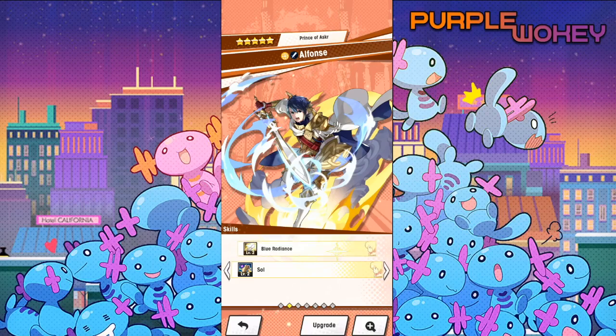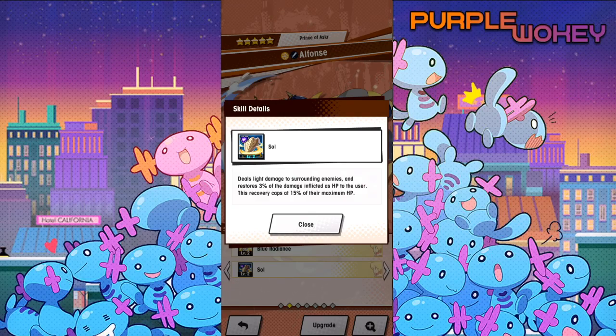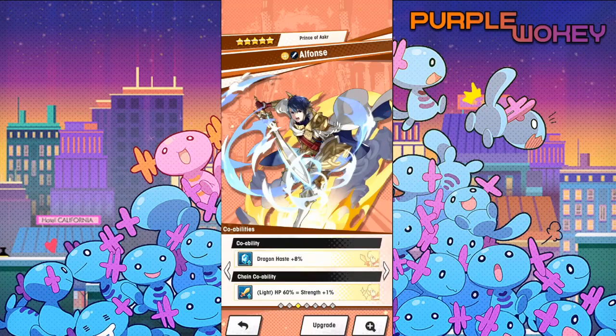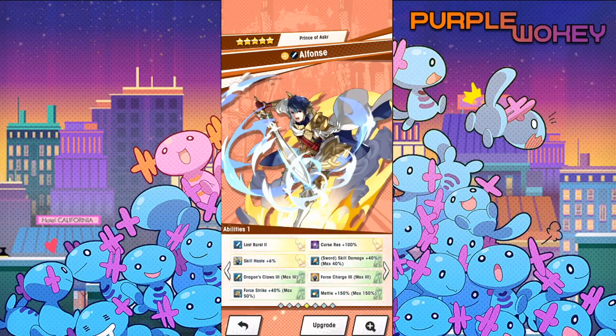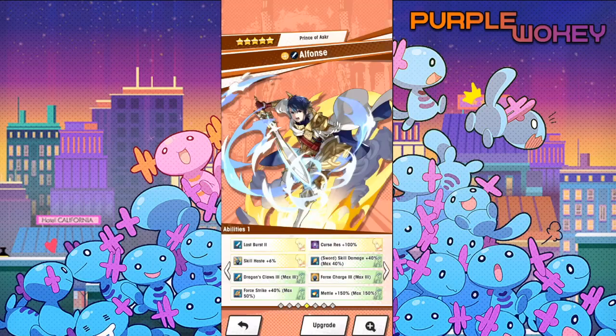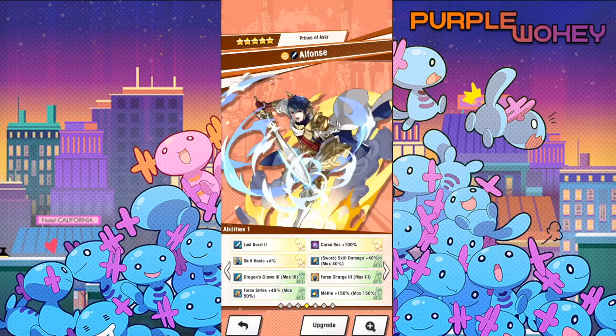Now for Alphonse. He has Blue Radiance, which increases the user's strength by 10% for 10 seconds and deals light damage to the enemy directly ahead. Soul deals light damage to surrounding enemies and restores 3% of the damage inflicted as HP to the user, recovery capped at 15% of maximum HP. He has Dragon Haste and Light HP 60% equals strength up. Light Burst buffs strength by 50% for 10 seconds when HP drops below 30%, curse resistance 100%, and skill haste 6%.